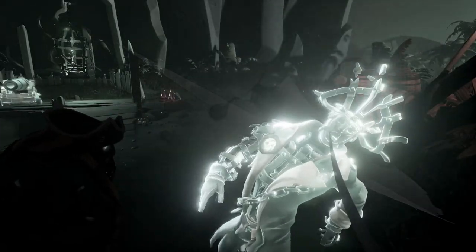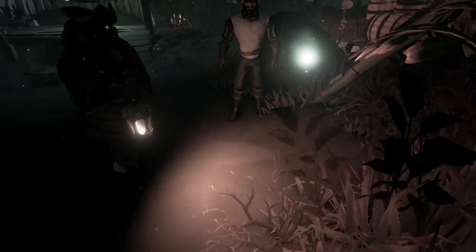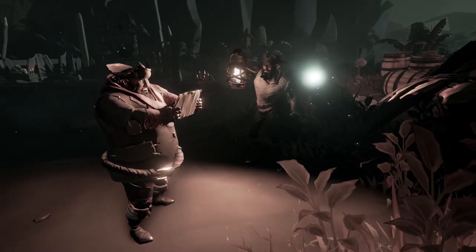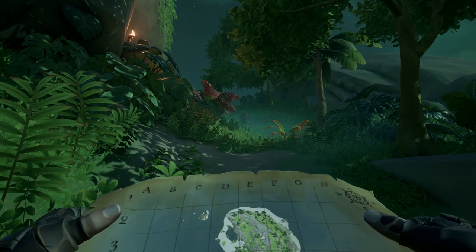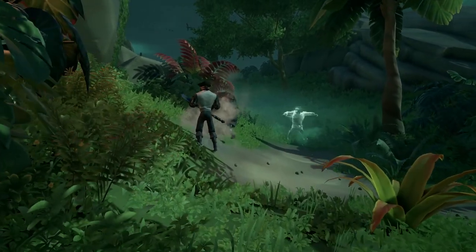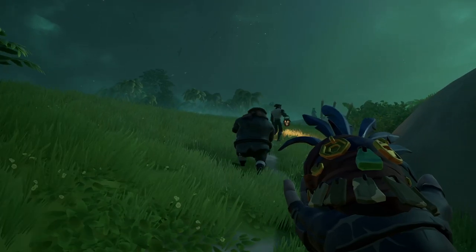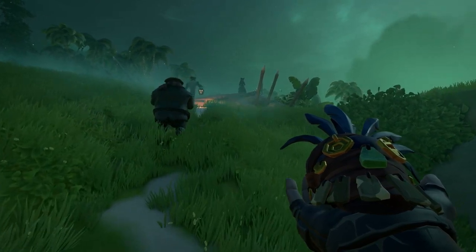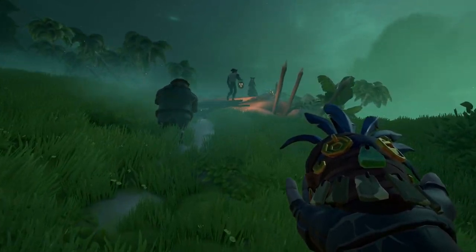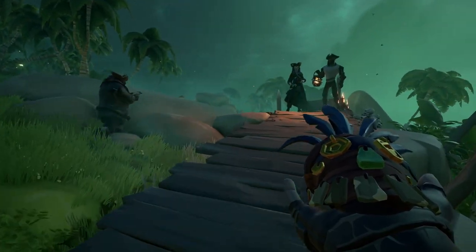After you defeat the Soul Flame Captain, you are going to get a map showing a location for a dig for the Hex Skull that you need to go find. It'll show you an island — go to that island, find the dig spot, dig it up, and take that back to Belle. That will complete this adventure. Make sure that in the dialogue when talking to Belle, you select 'complete adventure.' I accidentally clicked 'continue adventure' and it restarted the whole thing, so make sure to select complete adventure to finish it out.